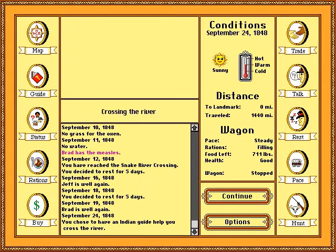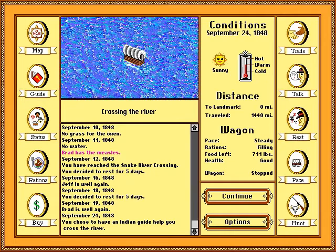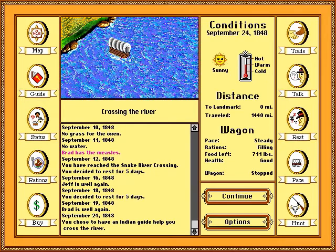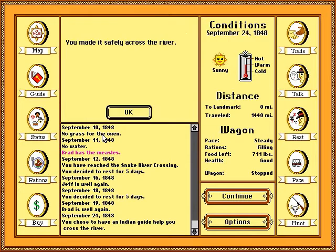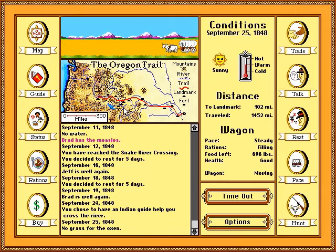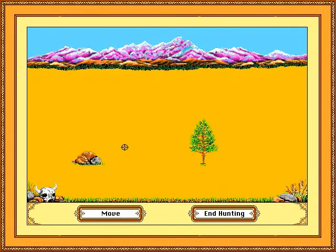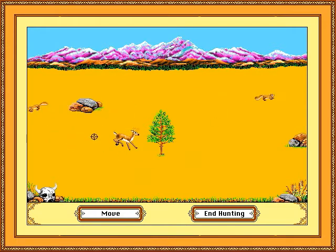We'll hire an Indian guide to help for three sets of clothes, because I really don't want the wagon to tip over now. I don't have any money so I can't get supplies other than food. It's time to go hunting again — I think you're going to see more of the hunting minigame than the rest of this entire game, just out of necessity.